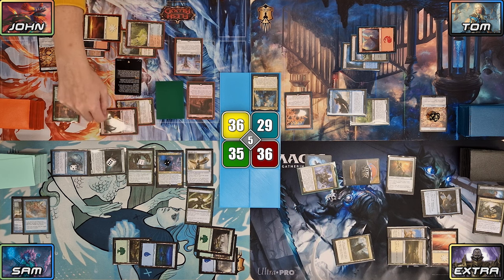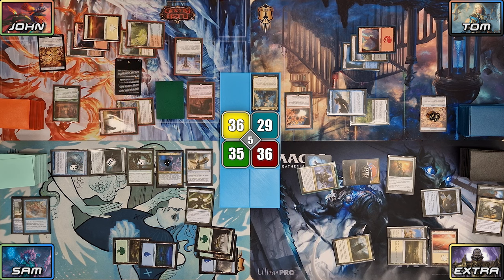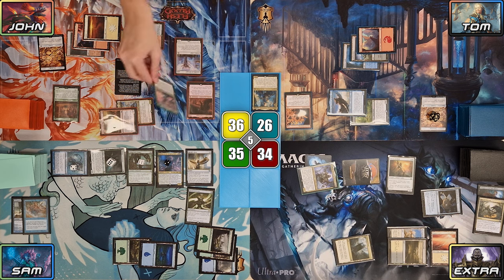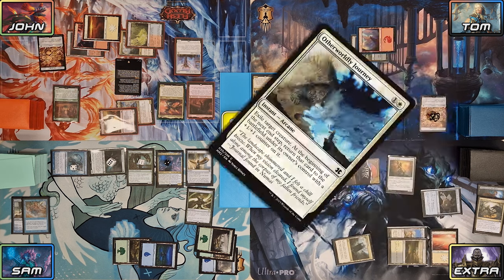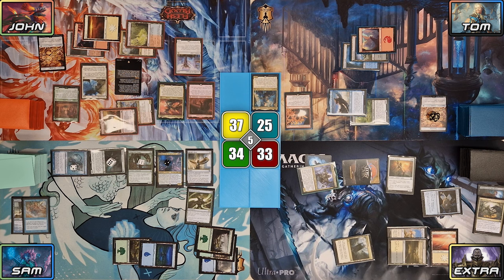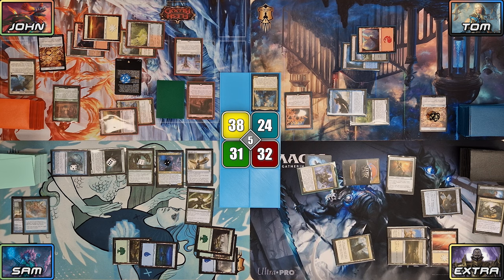John attacks Tom with Witty Roastmaster and Extra with Pia, and neither declare any blocks. On John's endstep, Pantlaza re-enters from exile, triggering Innkeeper, Roastmaster, and its own ETB. John gains 1, deals 1 to his opponents, then discovers Outworldly Journey, which he casts for free targeting Pantlaza. He deals 2 damage to Sam thanks to Passionate Archaeologist, makes another Thopter with Pia, triggering Innkeeper and Roastmaster a final time. The turn then finally moves to Tom.